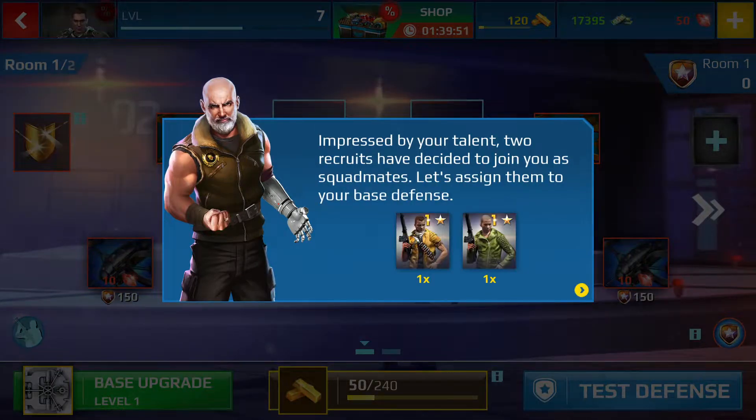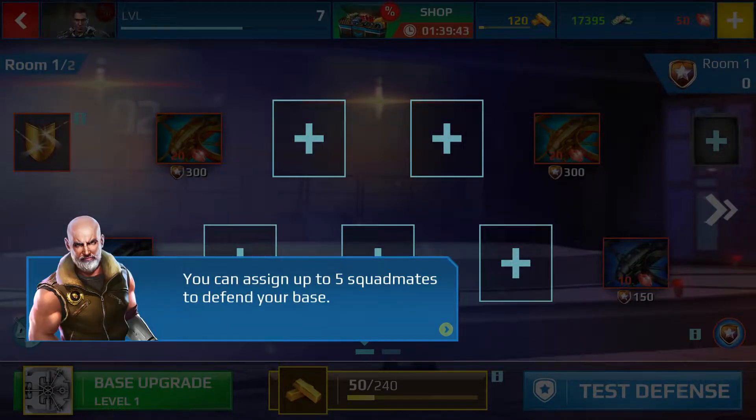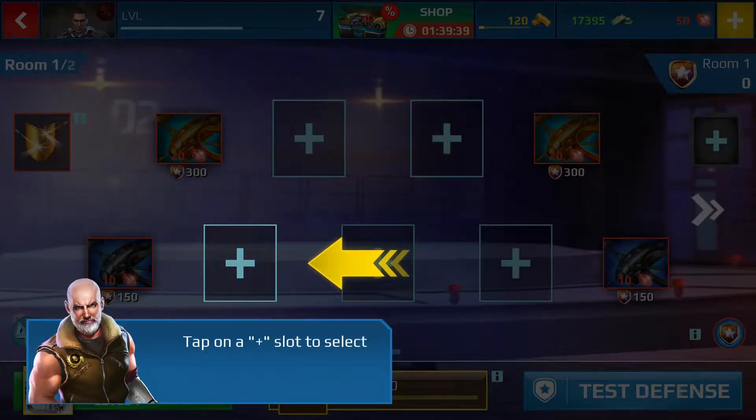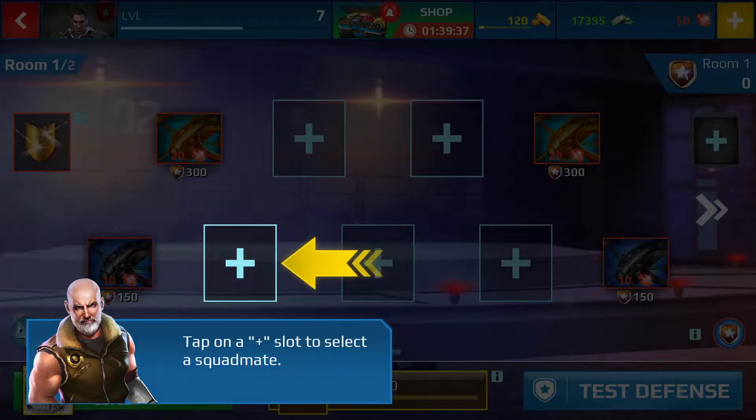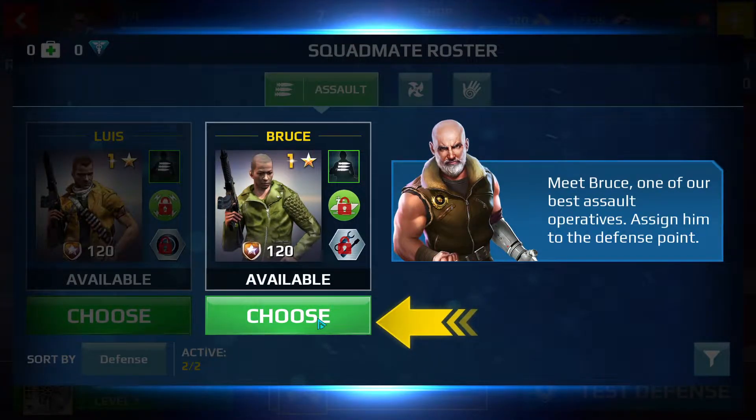Impressed by your talent, two recruits have decided to join you as squadmates. Let's assign them to your base defense. You can assign up to five squadmates to defend your base. Tap on a plus slot to select a squadmate. Meet Bruce — one of our best assault operatives. Assign him to the defense point.